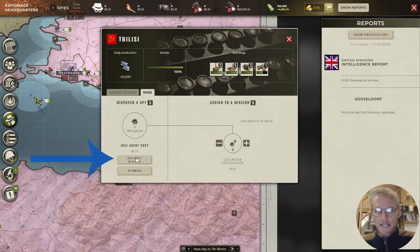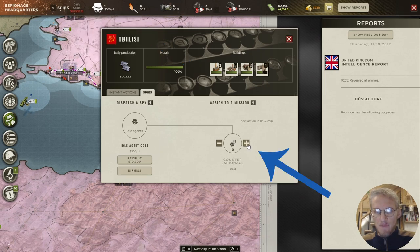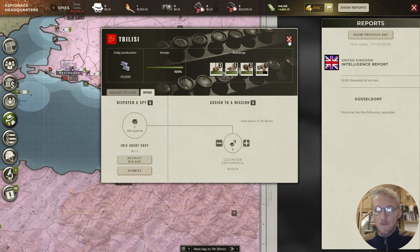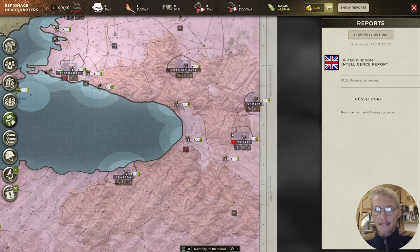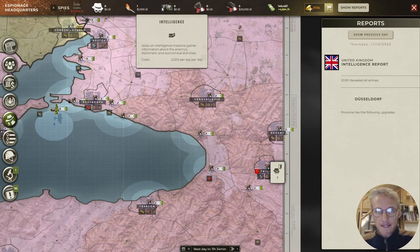I'll click on the spy menu. If I click recruit, I've now bought a spy — you can see it immediately as an idle spy. I click the button and now I have one spy on counter espionage in my capital for one thousand dollars a day. Players also like to put spies on economic sabotage in your steel, oil, or rare resource provinces to steal resources. If those resource cities are protected with counter espionage spies, enemies can't steal your resources.